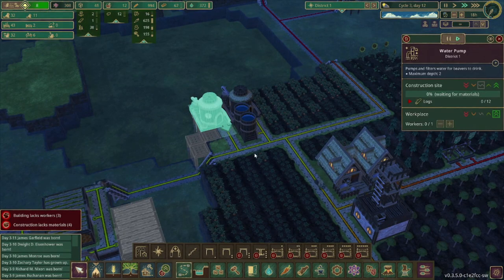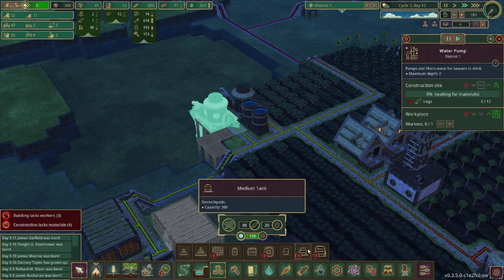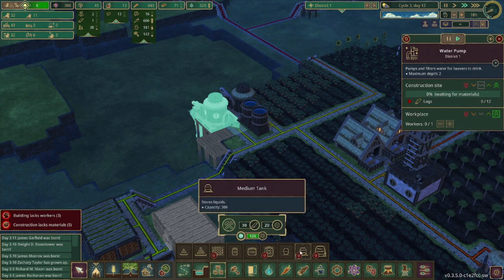We're sitting pretty good in terms of water, but I do want to get ready for when I unlock the medium tank. That's going to fit right here since it takes up a 2x2 grid, and it's going to add a lot of capacity — basically double it.